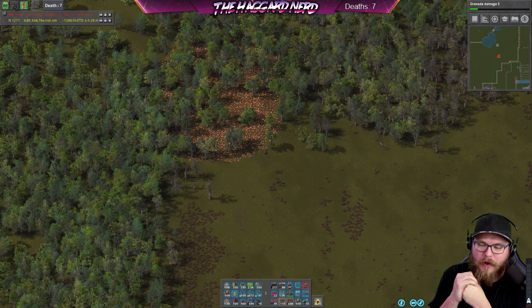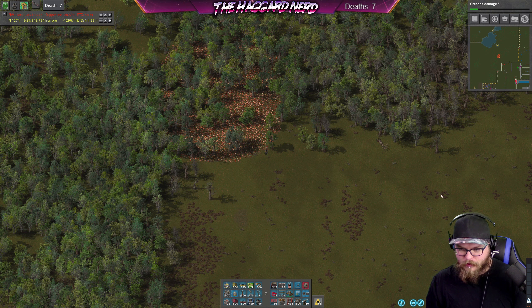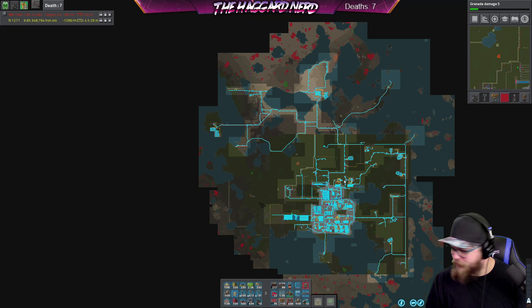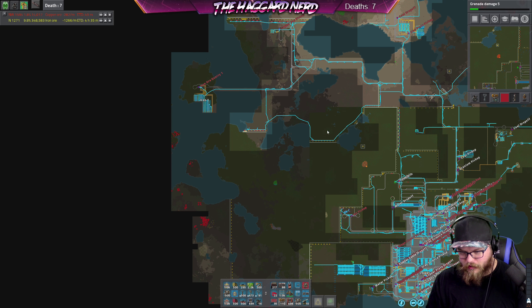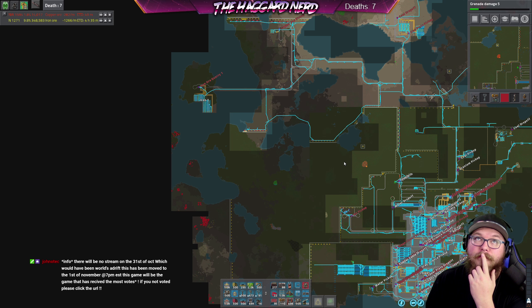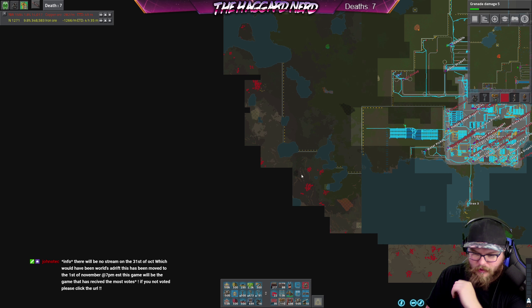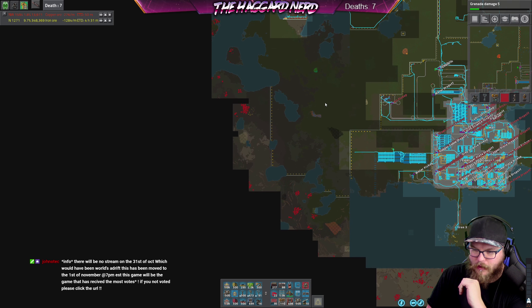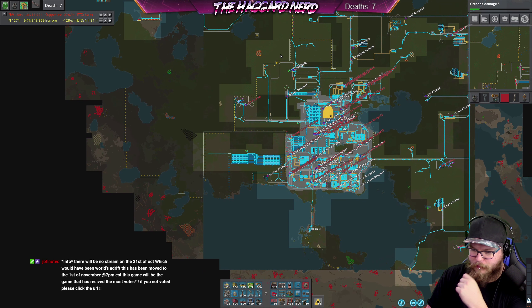Hey guys, the Haggard Nerd here, welcome back to Factorio. Last episode we cleared out all the biters so now all the bots that go up and down through here don't keep getting murdered. We found some copper, stone, and uranium - I'll eventually pick this stuff up but it's not an absolute necessity right now.